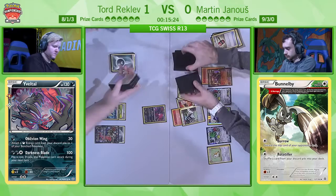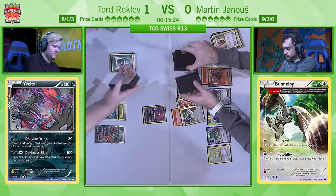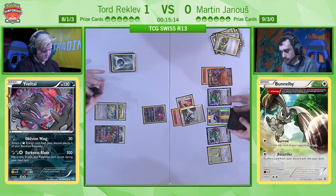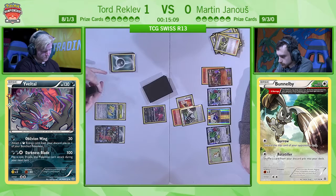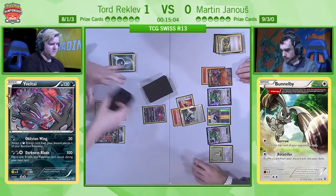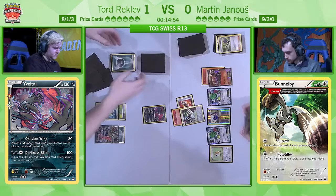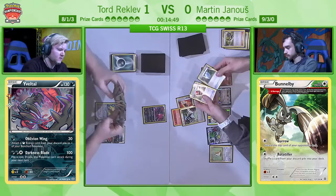It looks like he's going to be playing N here to shuffle and draw a fresh hand. It was Tord who missed out on the Floatstone last turn — he chose the Double Colorless Energy and instantly got punished. So Martin is just going to play N to try and refresh. No reason not to — he can carry on with Bunnelby. He once again looks to be recycling the same two cards over and over: VS Seeker and Crushing Hammer. This means that even when he's getting hit with Ns, he's going to have these options throughout the game.